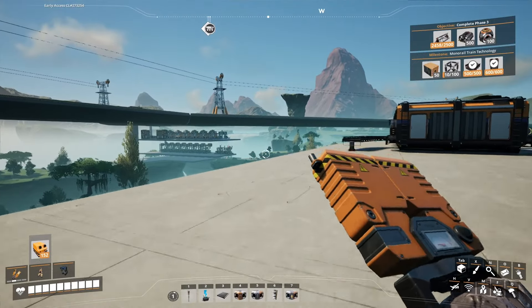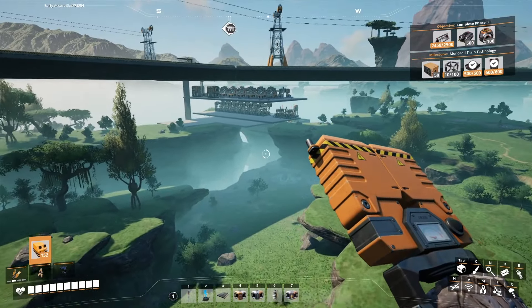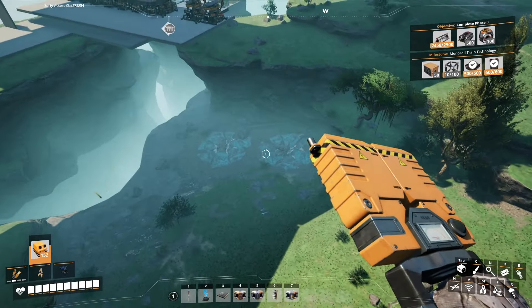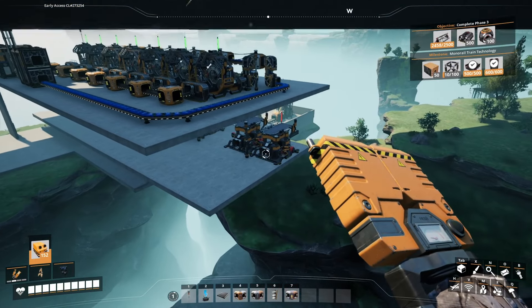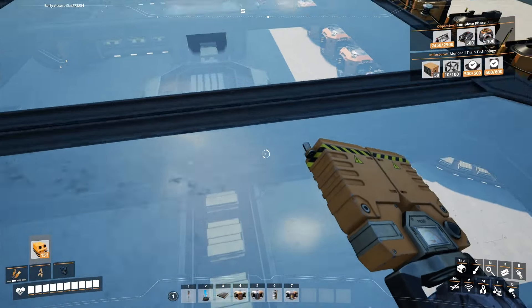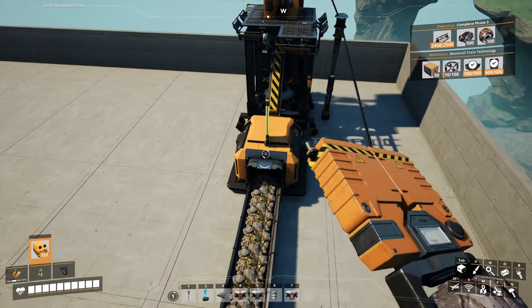We'll run over this one really quickly — just a super fly-by, easy to talk about. Factory here: these two copper mines eventually — at least one of them — I'll start using in this factory to make AI limiters. That's why there's two constructors right here not doing anything. I'm making way too much, I need to dial this back now.